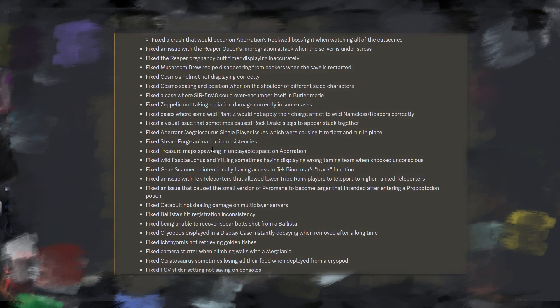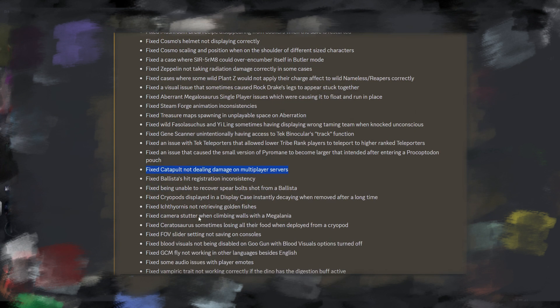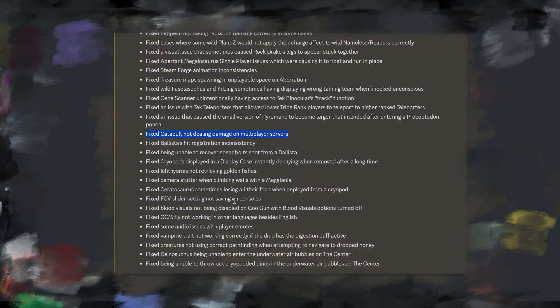Cosmo's helmet now displays correctly. Scan position on a shoulder of different sized characters is fixed. The butler could over-encumber itself — that's funny. The Zeppelin wasn't taking radiation damage correctly in some cases. Treasure maps were spawning in unplayable spaces. They fixed the catapult not dealing damage on multiplayer servers — I wonder if that's related to the crab, since people were having to use a cannon instead, which would often kill the crab. Also fixed camera stuttering when climbing walls with the Megalania.